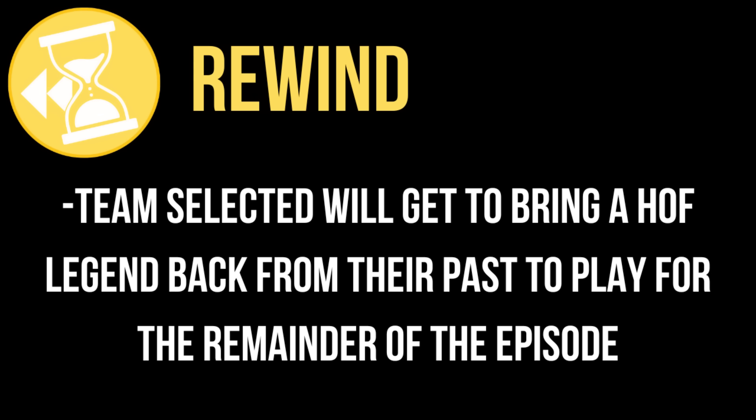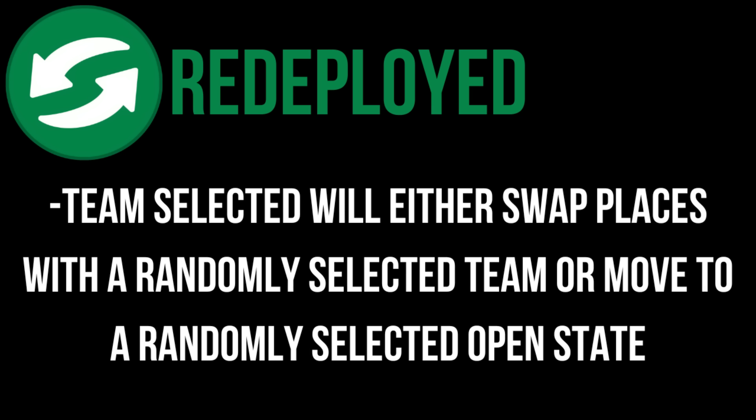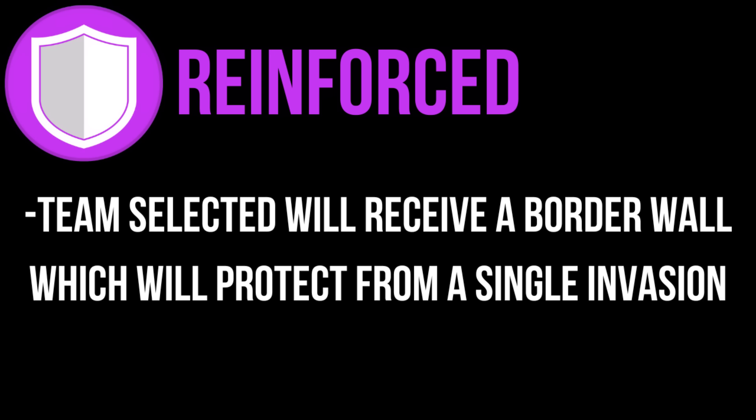Now it's time to introduce our new power-ups, including Rewind — go back in time, steal a legend, then go back to the future and have a Hall of Fame player for the remainder of the episode. Redeployed — either swap places with another team or move to an open state. And Reinforced — provides protection for a land-on from another team.